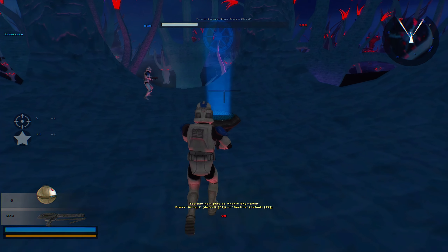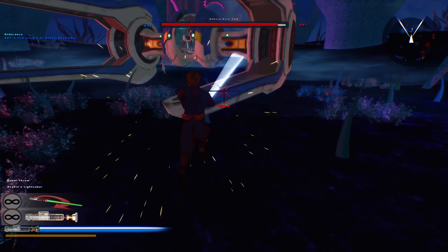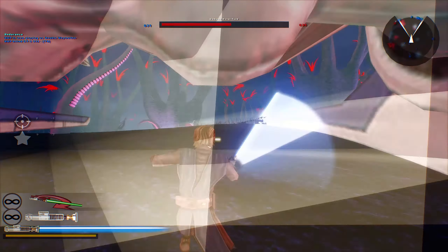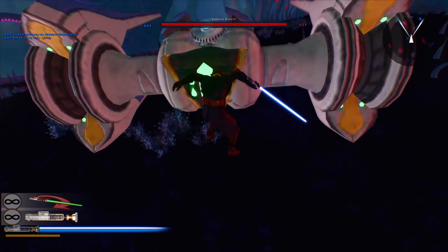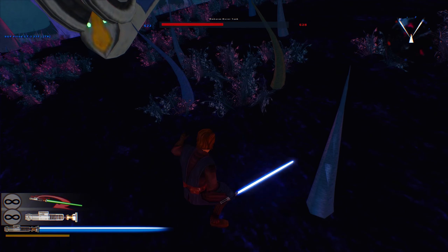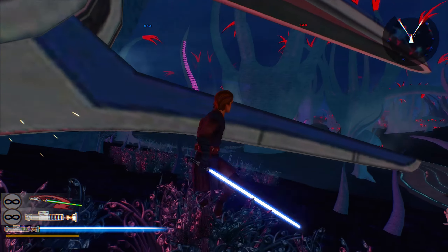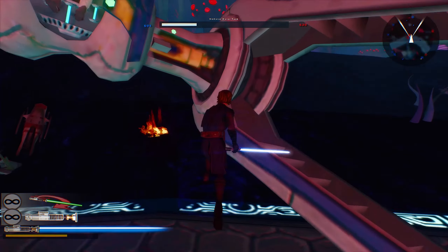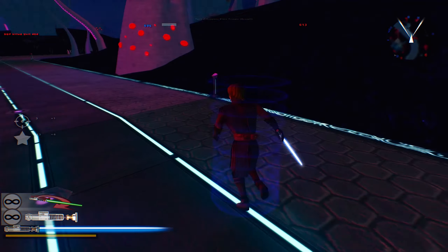I can be Anakin! Look at this Clone Wars Anakin — he's so sick. We're losing a command post so I'm just gonna be Clone Wars Anakin for a little bit. I need to turn off friendly fire because Anakin doesn't kill the 501st. Anakin is my favorite Jedi and the 501st is the best Clone Legion. I want to take out this Umbara hover tank.